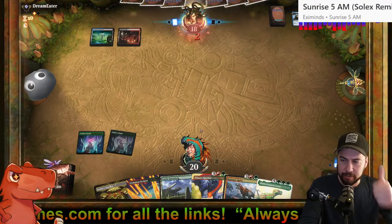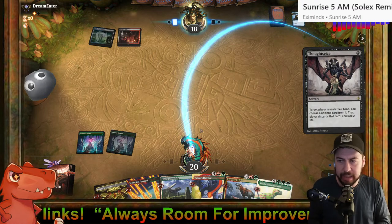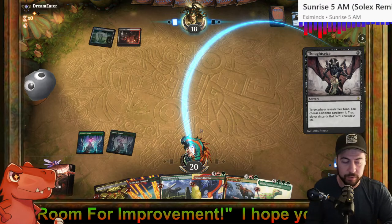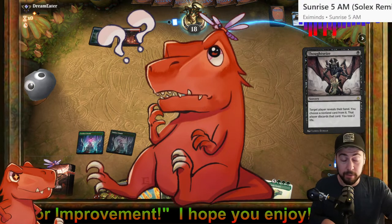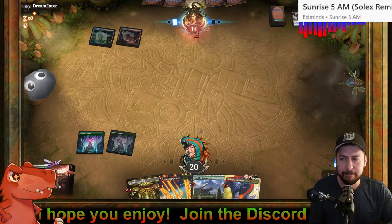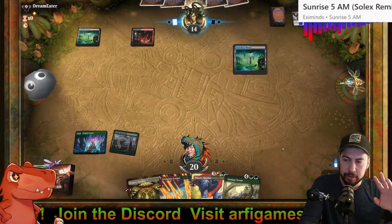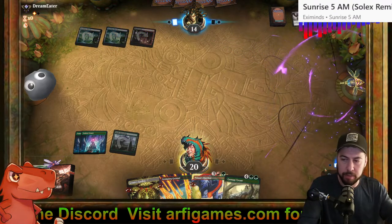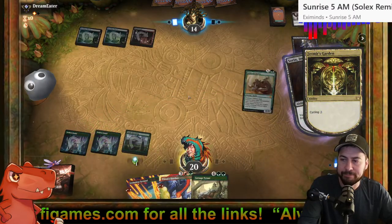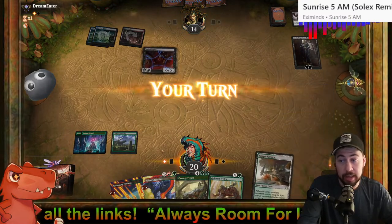Top-decking the second Sunken Citadel — when you see a hand like that, don't think about anything else, just keep it. Then sometimes it gets even better. Hopefully it's not two Thoughtseizes — kind of jinxed myself. At the very least we play Carnage Tyrant next turn. I want to cycle Jetmir's Garden since it always enters tapped. Vein Ripper comes down — not great — but Gold Vein Hydra next could be quite problematic. I kind of like a Gold Vein.